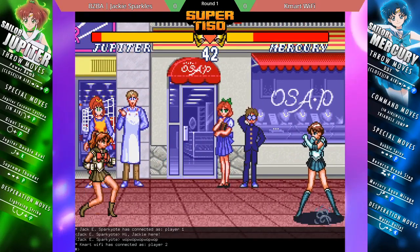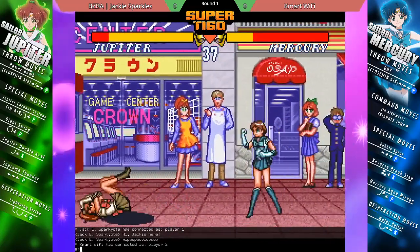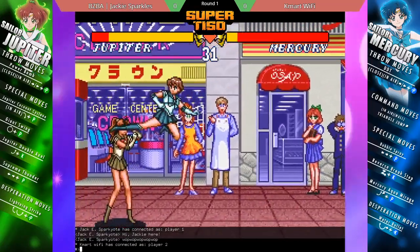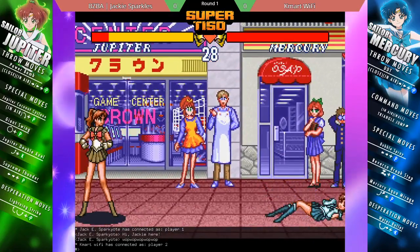Your main defensive mechanic in this game is going to be the free guard cancel system. When you block any move, you are free to cancel your block stun into any special move you want. And also, this game considers dashes to be a special move. So if you want to create space, you're going to cancel your block into a back dash.